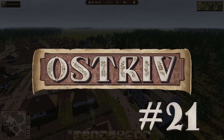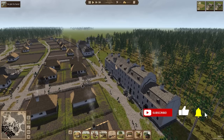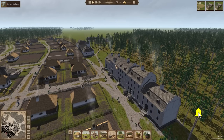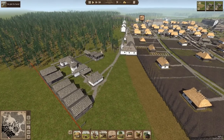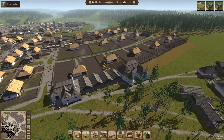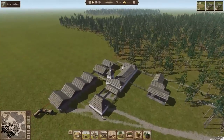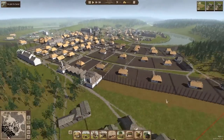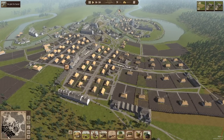Hello and welcome to episode 21 of our Ostrov Alpha 5 Let's Play. It is November of 1764. We have 956 people in our town and last time around we built all sorts of stuff up here including a second trading outpost, a little bit of transportation logistics, some storage, another brewery and a distillery so we can increase our alcohol production partly for export and partly to sustain our town. It is a lot better, I like to think at least.